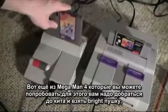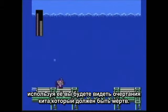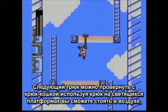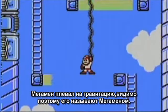Now I have a few from Mega Man 4 you can try. For this one, when you get to the whale, equip the bright weapon. If you use it, you'll still be able to see the whale that's supposed to be dead. Next is a trick you can do with the wire adapter. If you use the wire adapter on this part with the beams of light, Mega Man will be standing on air. Mega Man can defy the law of gravity if he wants to — that's why they call him Mega Man, I guess.